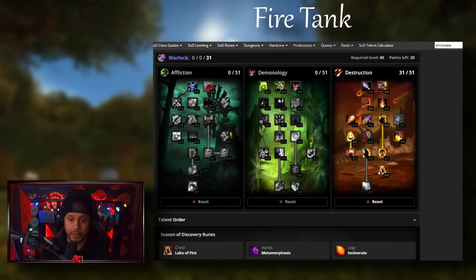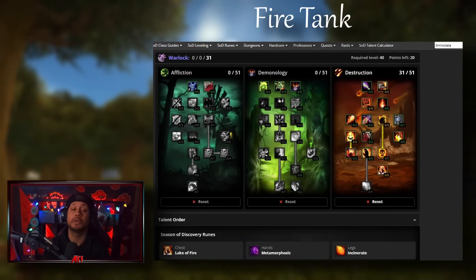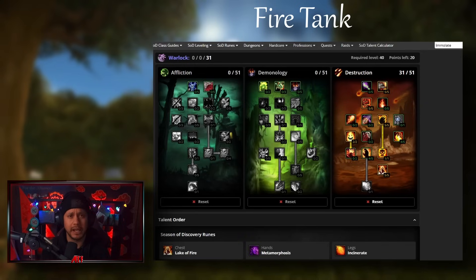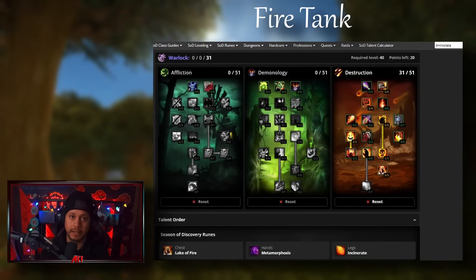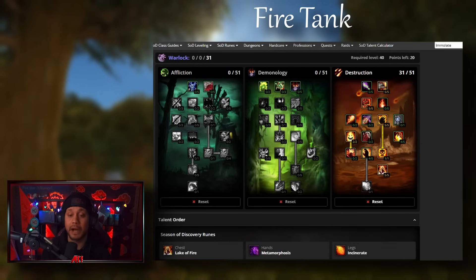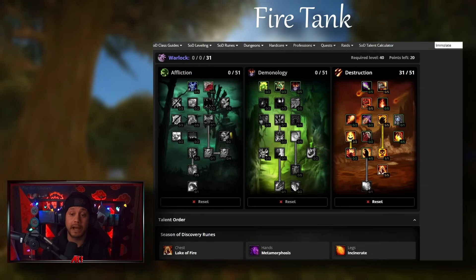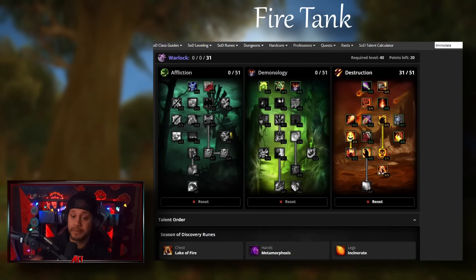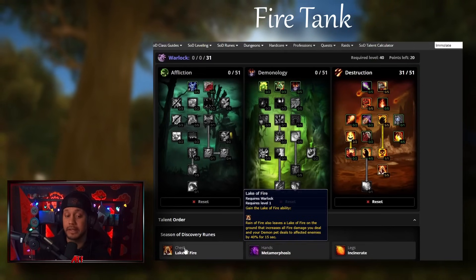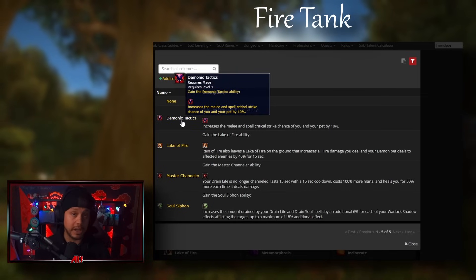Now on to tank builds - this is where tanking gets fun. I've gotten rank one a few times in tanking and I'm having so much fun. I'll speak for every demo warlock: our main issue is AOE threat. Yes, you can Heavy Dynamite and spam Searing Pain - but that's nowhere near an enhancement shaman or paladin. Blizzard stated early they didn't want us to be monsters at AOE threat, and we are monsters at single target. No one ever pulls off me on single target, and on some bosses I out-threat every other tank.